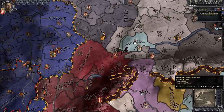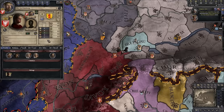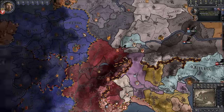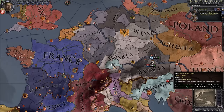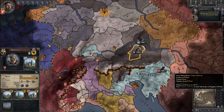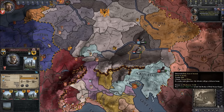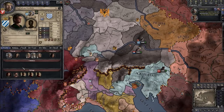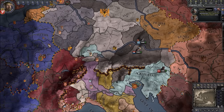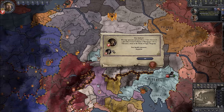Relations with the Pope are going well. Ida is looking pretty good at eight years old — five diplomacy is not bad at all. We'll have to find her a nice husband who will support us with alliances, maybe someone who could take on Swabia. I'm looking at Bavaria as potentially one of the best allies, as tempting as it would be to bring the Babenbergs in. We'll sort that out when she's old enough to marry.